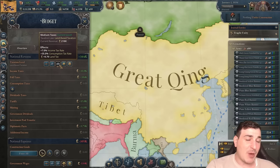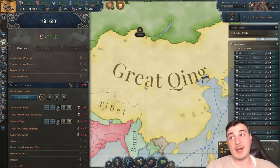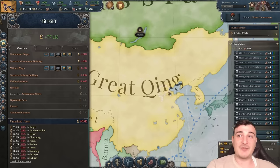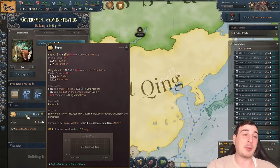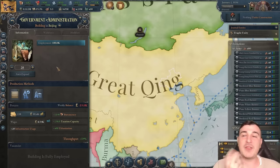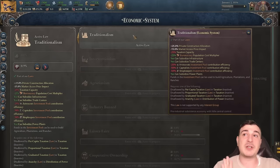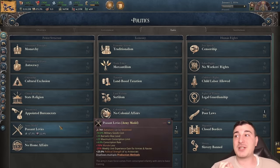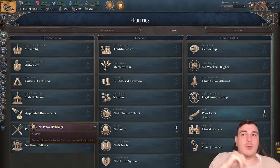Going to our budget, we'll set medium taxes. Qing surprisingly starts with low taxes. We're also going to set medium government wages — they start with high government wages for some reason. We're also losing almost one million in taxes because we don't have enough tax efficiency. We need to build more government administration buildings, but paper is really expensive right now. The best way to handle this is to get better legislation — getting rid of traditionalism increases taxation capacity by 25% since traditionalism has a minus 25% debuff.